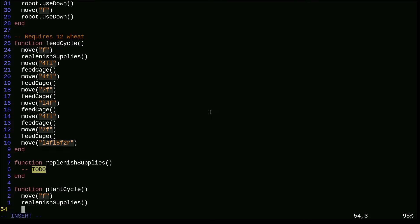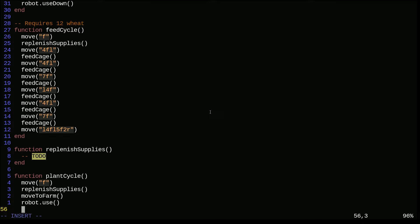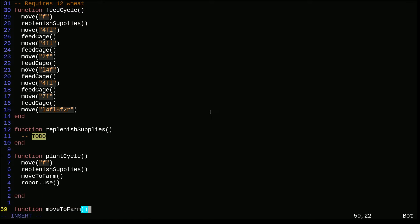We want to make sure we leave some in the chest so we don't end up in a weird situation where we have only seeds or only wheat and can't gather anymore. We'll replenish supplies and then 'move_to_farm' - we'll just have to pick a side, since this starts from the position on top of the chest. Move to farm is going to get us to the right position and put us right in front of one of the buttons. Then we need to do robot.use.